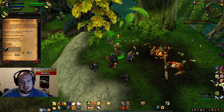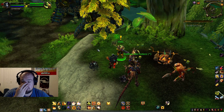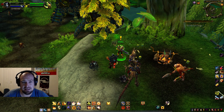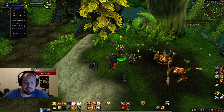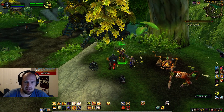So first thing you need to do, if you have a pet, like you're a hunter or you're a warlock, you need to go and dismiss your pet. You can either do that by clicking on its little thing up here or you can click on Dismiss Pet through your spells. You just want to get rid of that pet because that could be a cause of it.